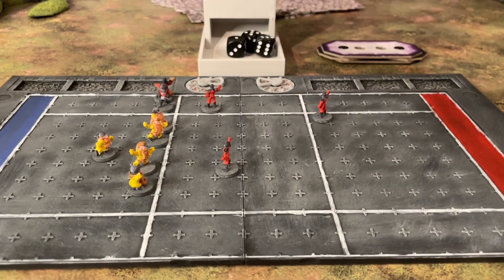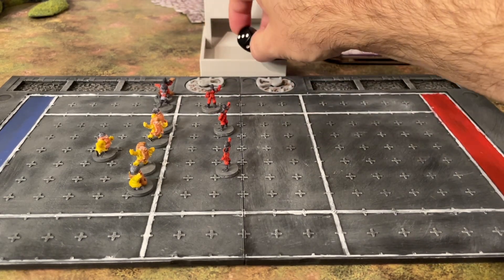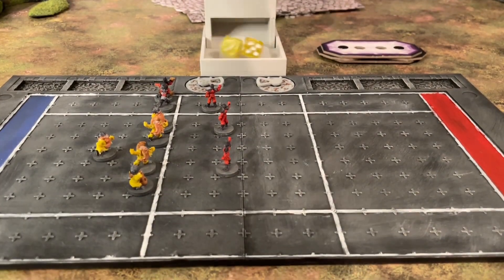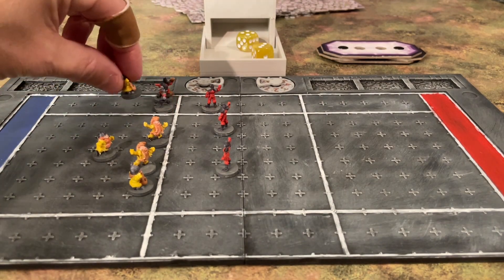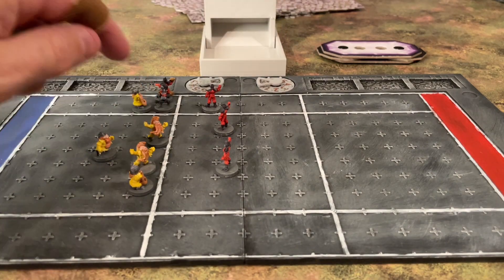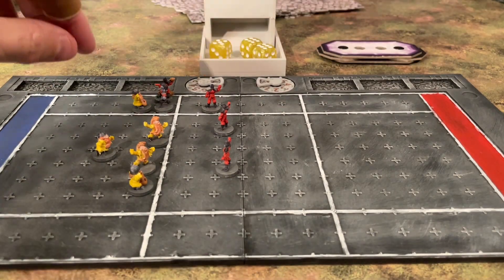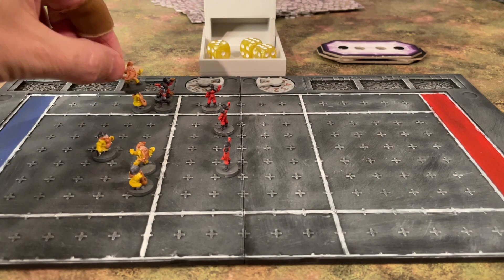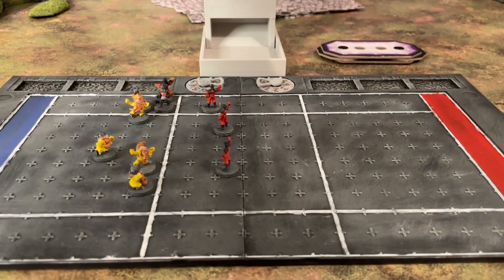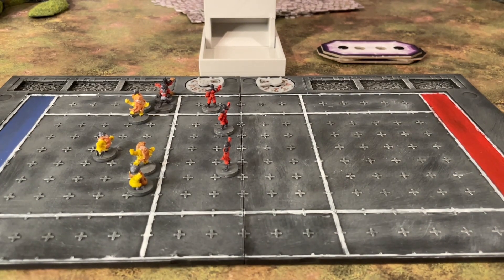It looks like they are about to score, but a failed activation passes the turn to the dwarves — so they will have a chance to stop the dark elves. A lineman with one activation will try to block the way. Now a brawler — the dwarf team has two brawlers and they play with the slow but sturdy trait, which means they can only move three squares but they subtract one from rolls when they are slammed to the ground, making them sturdy and very hard to take out, but slow.